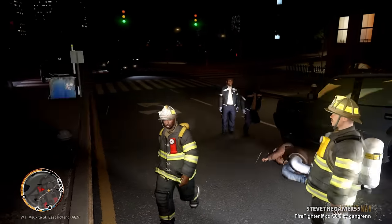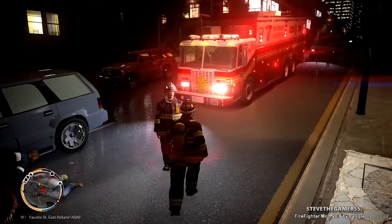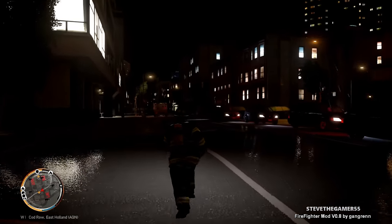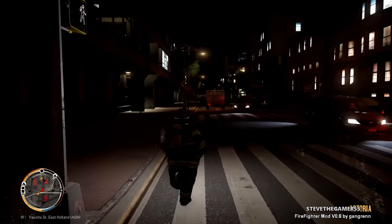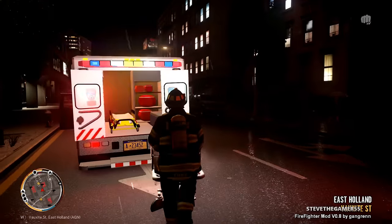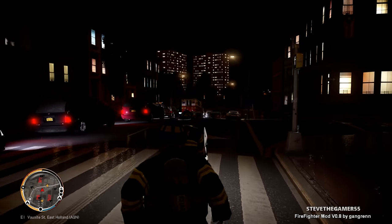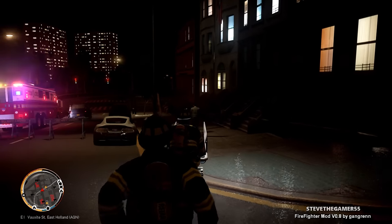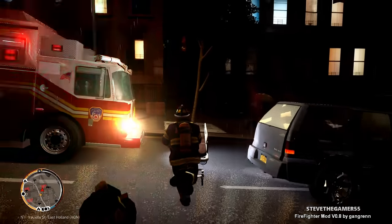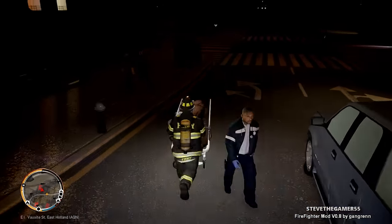I try my best to make this look good — I play around with ENBs. I found CryENB version three, which looks amazing. The first one I found was by Parkad — Eye Candy version one, two or three. Then I found CryENB version two. We're gonna help them out, go get the stretcher. Then I found CryENB version three and after that I was like, yeah I don't need anything else — the game looks amazing.